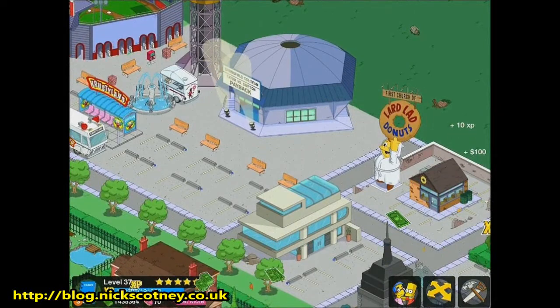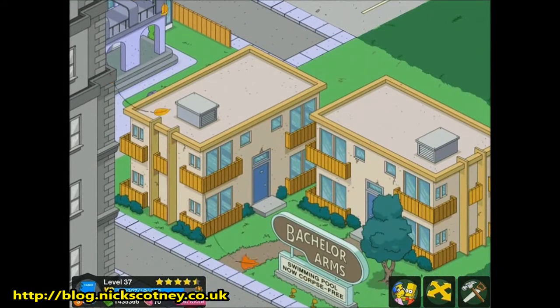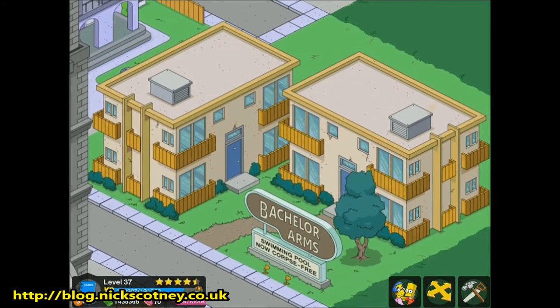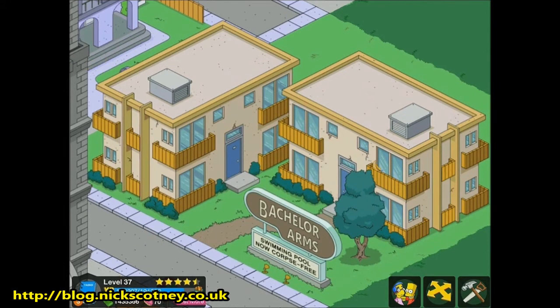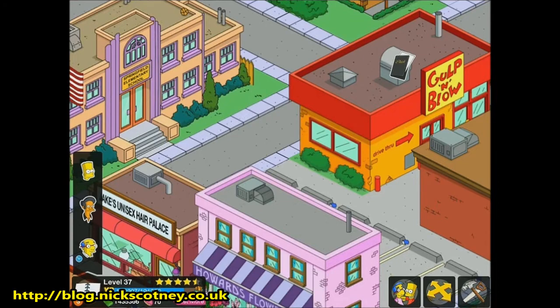Leading on from that, our first build is here and it is the Bachelor Arms — this is where Milhouse's dad lives. The swimming pool is now corpse-free of course. He's currently off doing quests and tasks; I think he's kind of like working at the school at the minute — yeah, he's working at the school with Groundskeeper Willy.